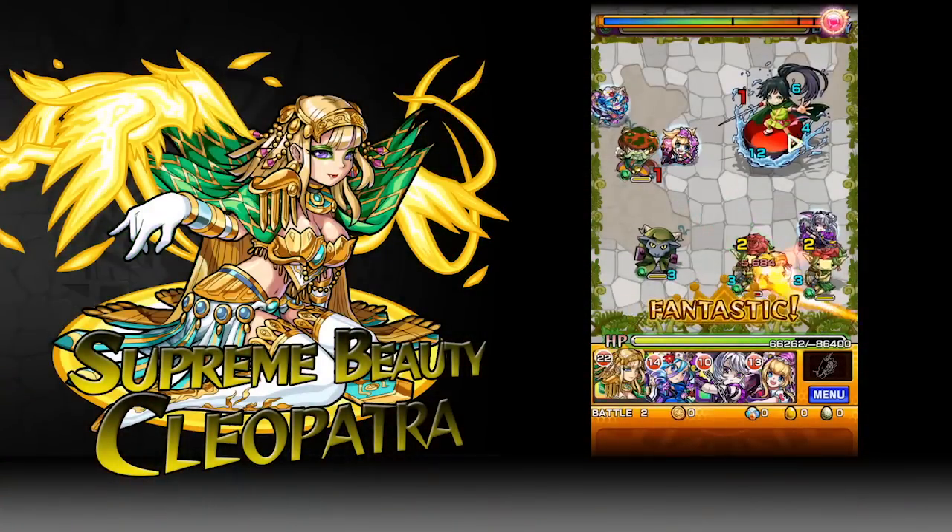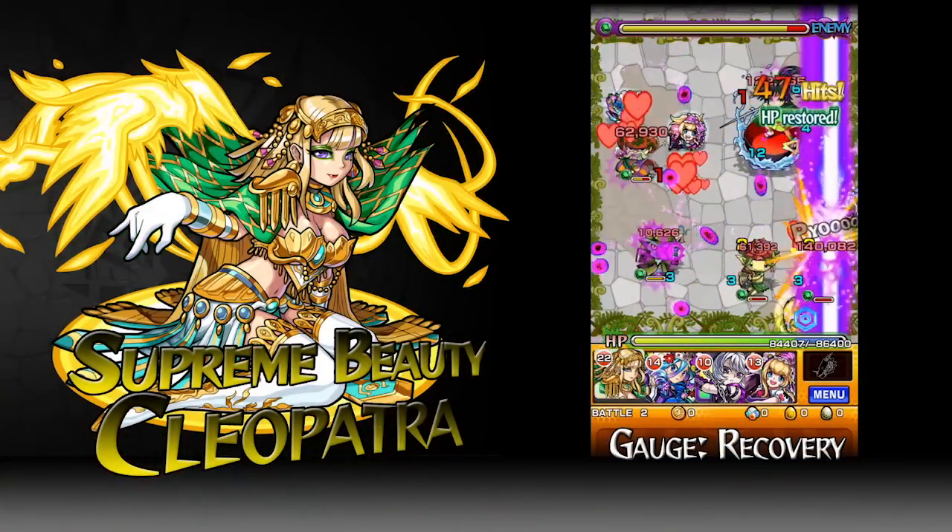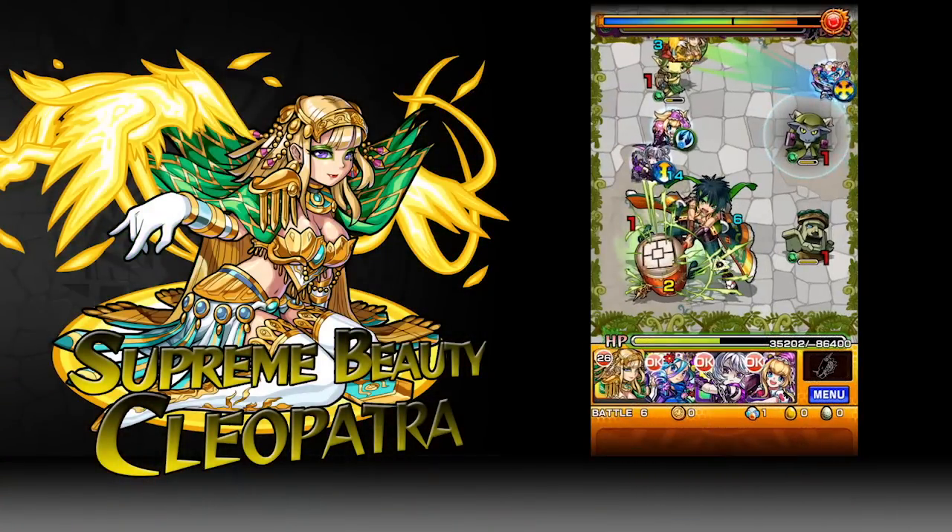She is a pierce type with no gravity barrier and her gauge shot is recovery. So you can bring her to stages where not many hearts appear, and the more you hit your monsters, the more the HP gets restored.